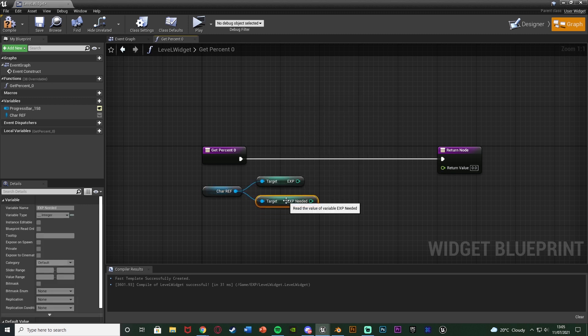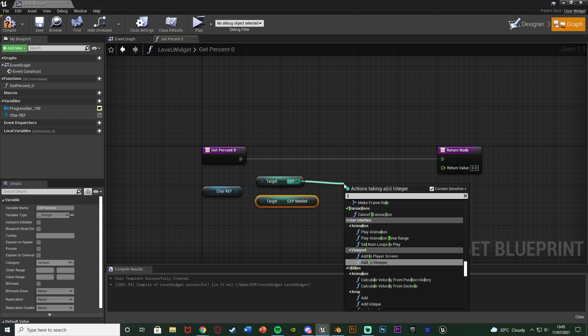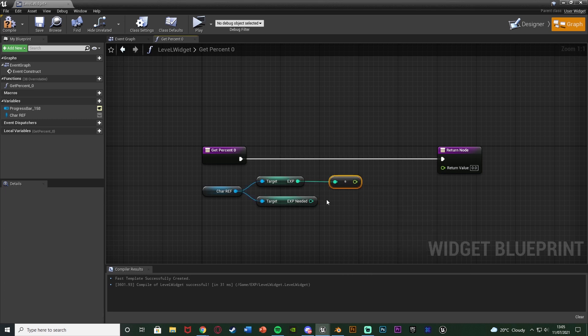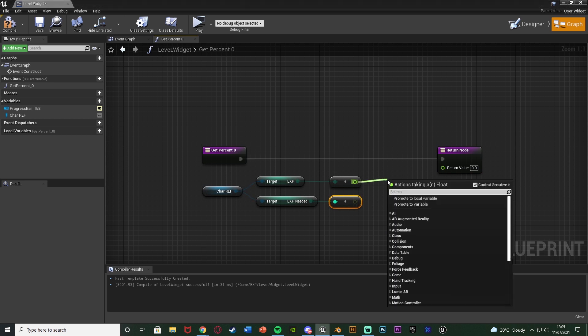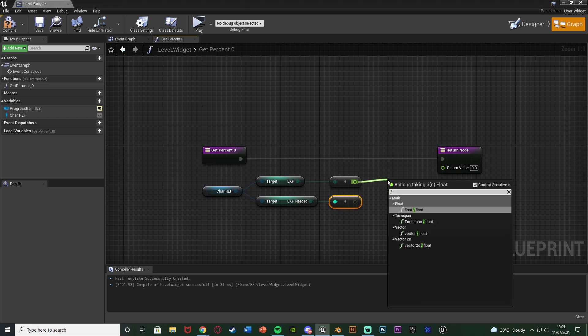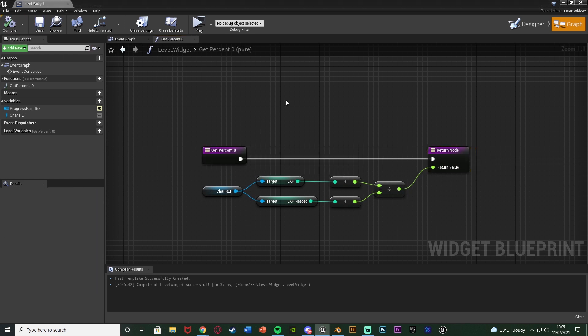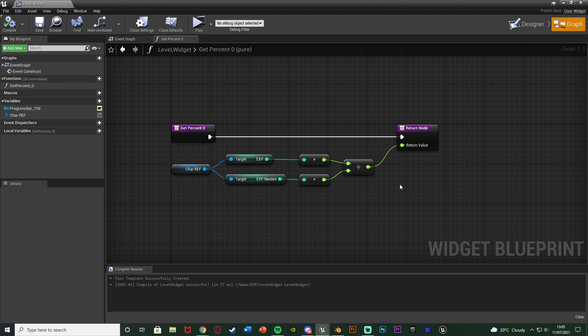Now we want to get EXP and EXP needed and divide them to get the percentage of how much we have versus how much we need. Get character reference, get EXP, and get EXP needed. We need to convert both to float using a 'to float' node since the progress bar percent needs a value between 0 and 1. Then divide EXP float by EXP needed float, and feed that into the return value. Compile and save — EXP divided by EXP needed gives us the percentage for the progress bar.